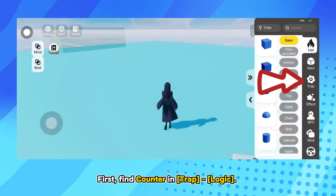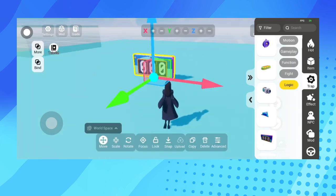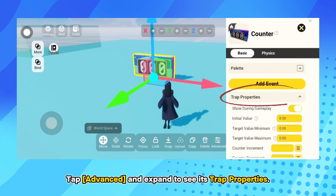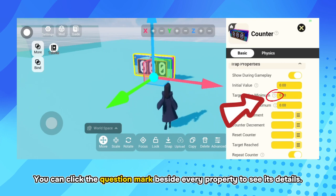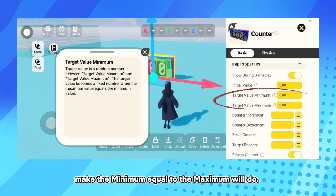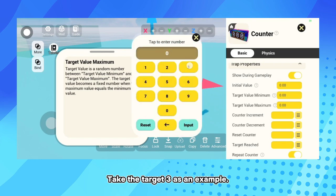First, bind Counter and Trap. Tap Advanced and Expand to see its trapped properties. You can click the question mark beside every property to see its details. If you want to set a fixed number as the target, make the minimum equal to the maximum.